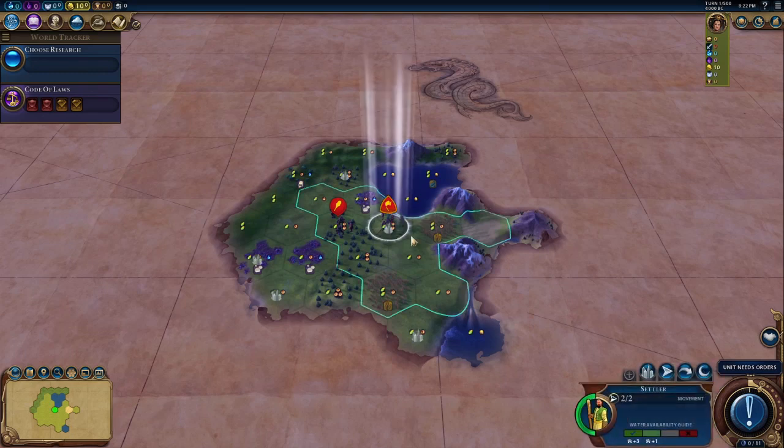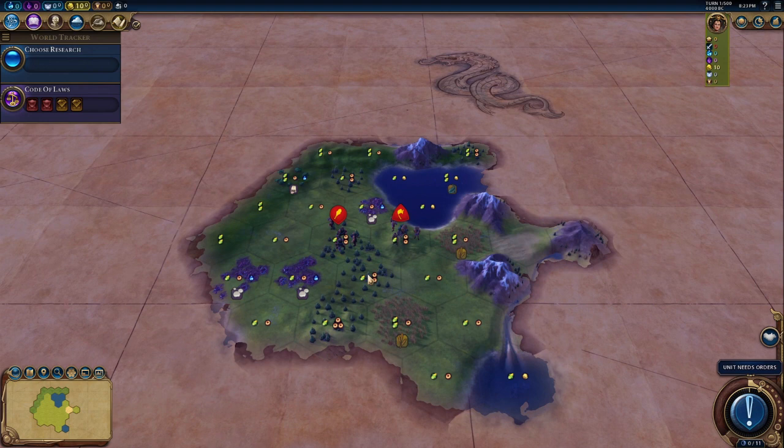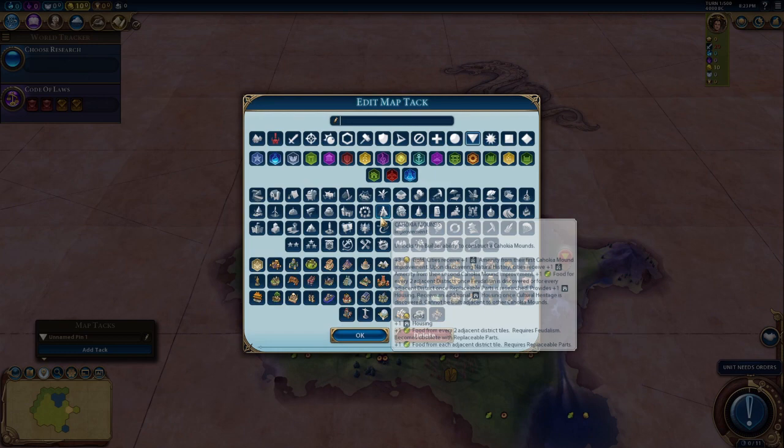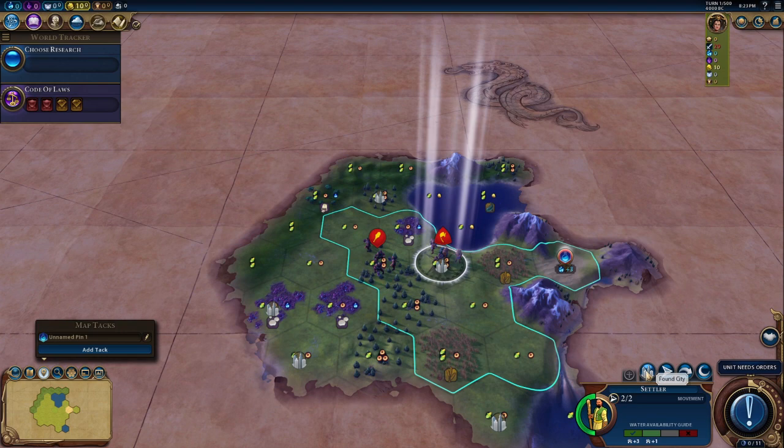Hey fast fellas, we've got ourselves a nice little fresh spawn here and this is kind of insane — we have four science luxuries nearby. This is going to be pretty good for us from a science standpoint. We also have a fantastic location for an early game science campus, and we'll go ahead and settle in place — that'll be a nice 2-2 city.